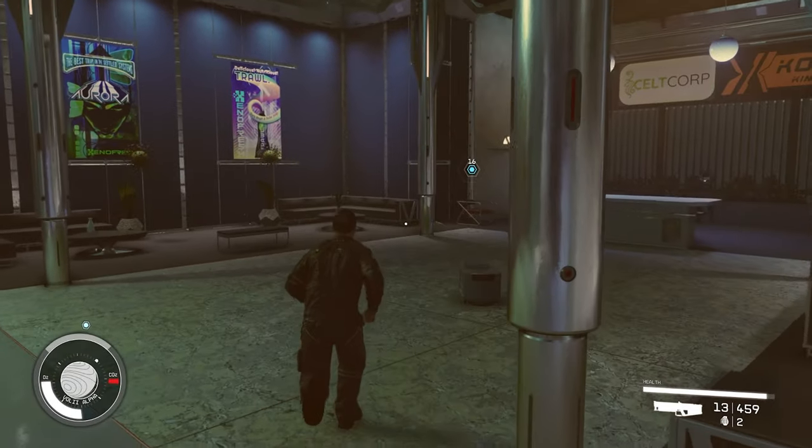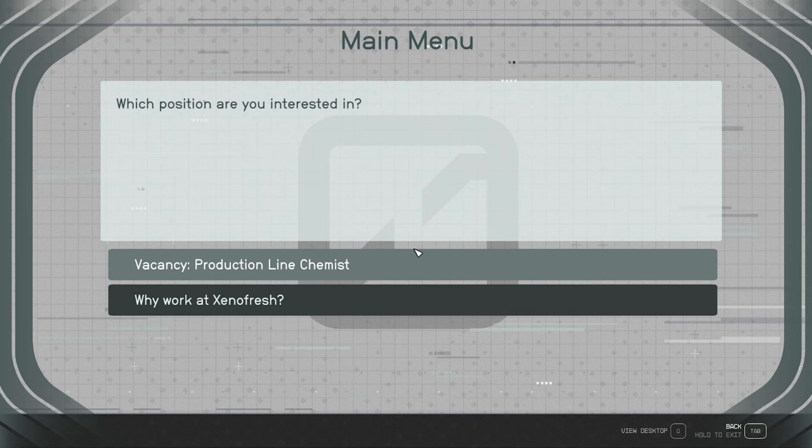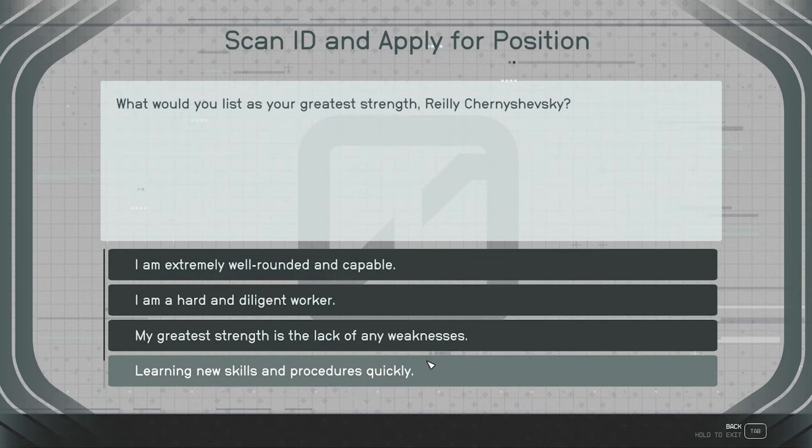Follow the quest markers to the Xenofresh corporate offices and apply for a job as a line chemist. You'll get some questions about qualifications, and it really doesn't matter what you put in — you're gonna get the job either way.